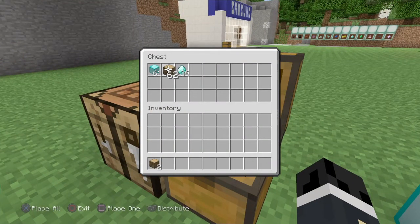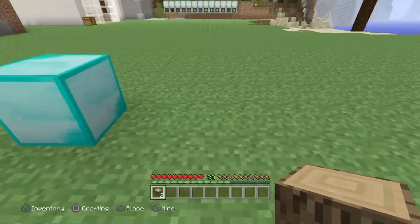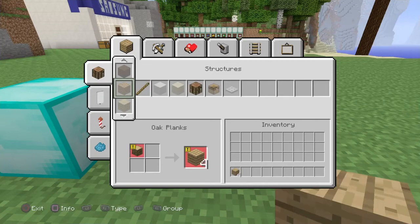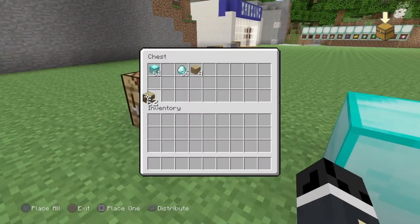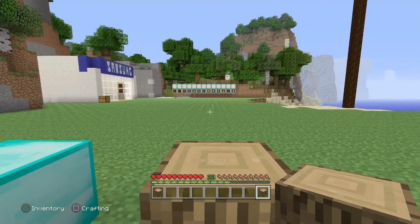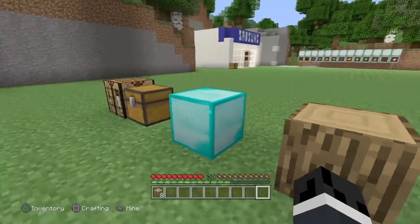To demonstrate with a different block — if you use wood, you can use it to craft planks. I'll set down this block here, and normally I'd only be able to get four planks. See, I can't craft anymore — I only have four. But if I get another one, place it down, and do the glitch... okay, I didn't press at the right time. There we go — now I have eight.